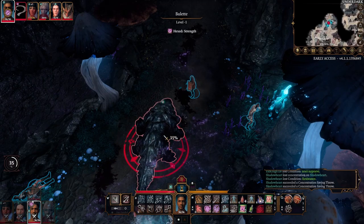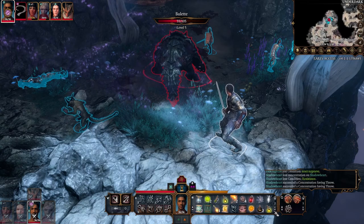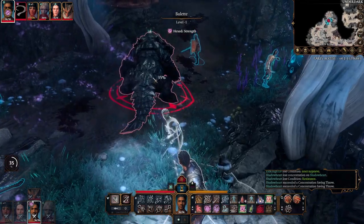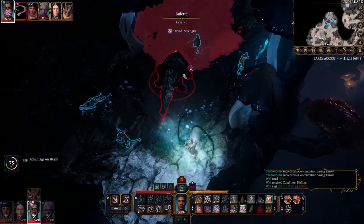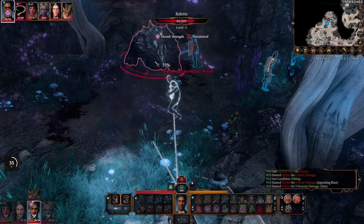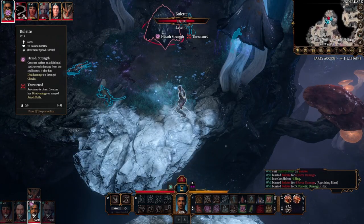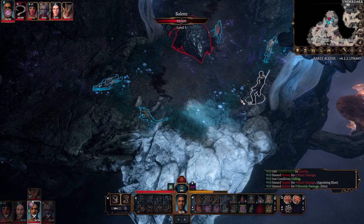Interestingly it is now level minus one — I've never come across this before. It doesn't have any hit points. It's been hexed. Let's just see what happens — hide, then Eldritch Blast. Actually it's got its full hit points. Both these times the Bulette has gone very early in initiative, so no one can say I got high initiative — which has happened to me too many times before. That's why we might want acid resistance.